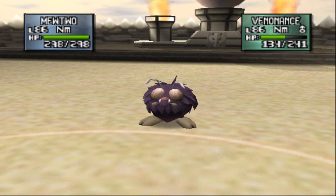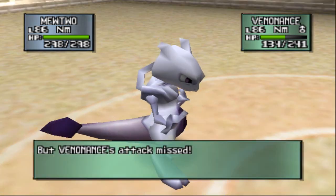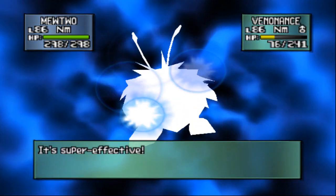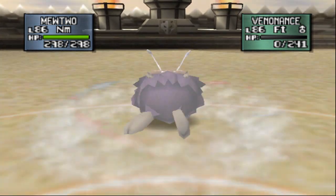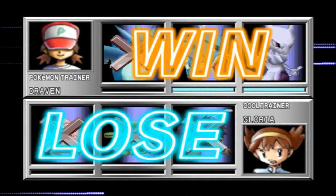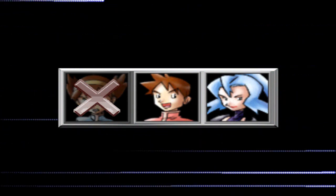Ice Punch nearly takes Venonat out. Here comes a Sleep Powder, which will probably put us to sleep. Nope, it misses. We got some life in us. Let's go ahead and use a Psychic - well, that was probably the worst move to use, but it is super effective. There goes Venonat. We defeated our first trainer with Frieza, aka Mewtwo. Articuno - I lost because of that one missed move. Let's continue on right here in the Blackthorn Gym.